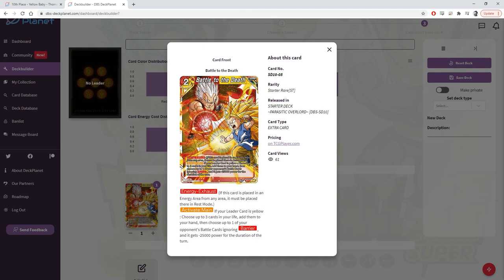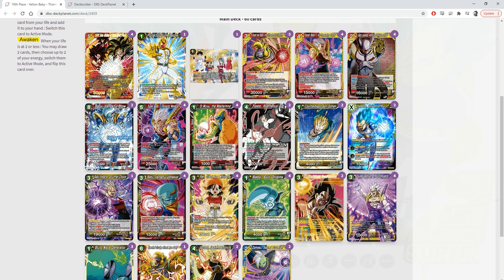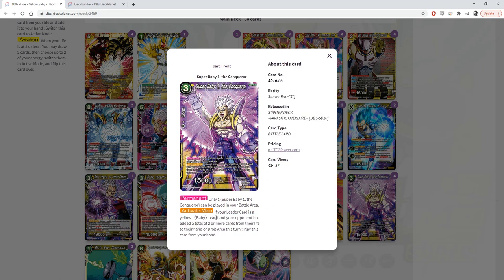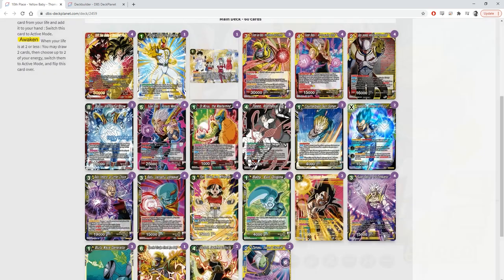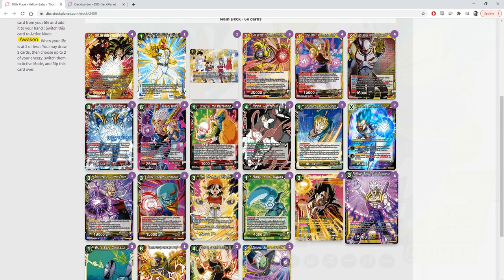Bow to the Death is a fantastic extra card: if you leave a card as yellow, choose up to three cards from your life and add them to your hand, then choose up to one of your opponent's battle cards ignoring barrier — it gets minus 25k power for the duration of the turn. That's another way to self-awaken if you don't get into the seven-drop. We also have Super Baby 1 The Conqueror: if you leave a yellow baby and your opponent adds two or more cards from life to their hand or drop area this turn, you get to play it from your hand for free. This is also a three-drop baby, so you can go into the five-drop pretty easily too.